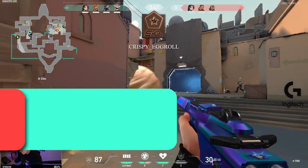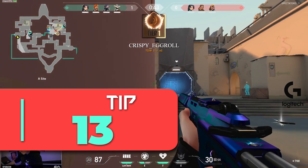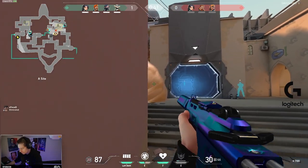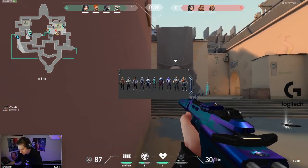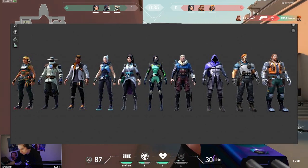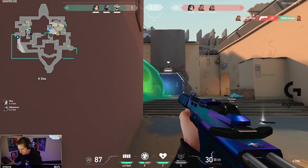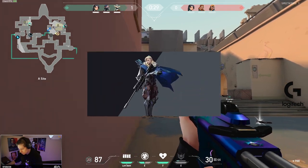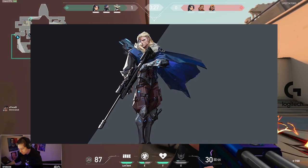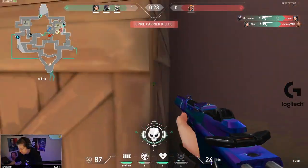Now let's talk about tip number 13: get extremely proficient with one agent. Right now in Valorant you have 10 agents to choose from. Instead of randomly picking different agents, find one you enjoy and get really good with them. For instance, if you decide to master Sova, don't just play him constantly — also spend time learning different arrow lineups and research how top Sovas are playing.